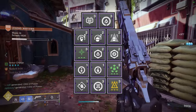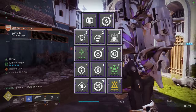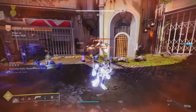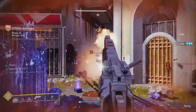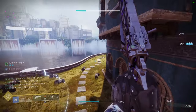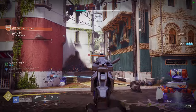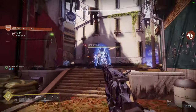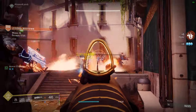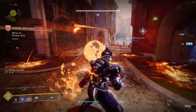With this build you'll want to spam your abilities as much as possible, applying stasis debuffs everywhere. Like I said, this could work on Hunter and Warlock — a Hunter build would probably use Dusk Field, and a Warlock build would use stasis turrets. But this build works mainly because of the artifact mods. You have two solar weapons for dealing damage; they'll give you radiant as long as you're hitting headshots, and thanks to Torch, you'll do increased damage on top of radiant to enemies who are affected by stasis.